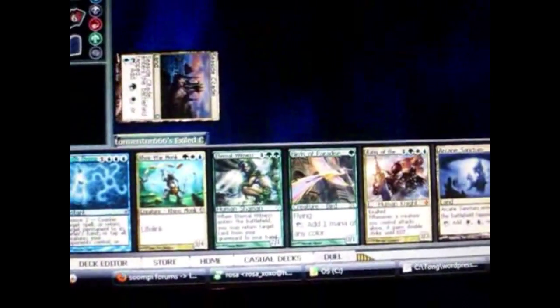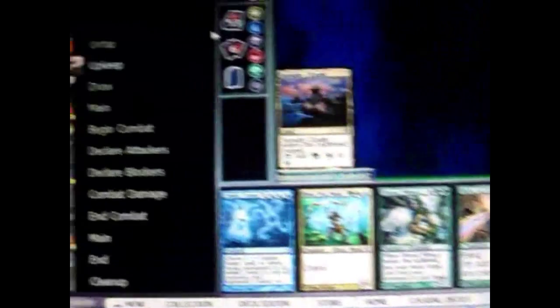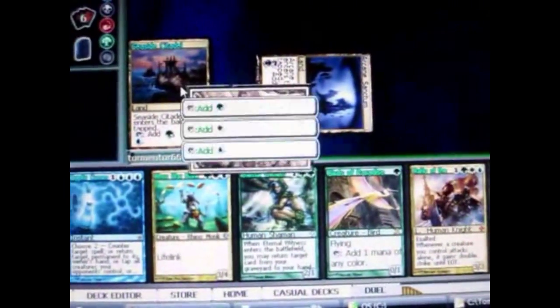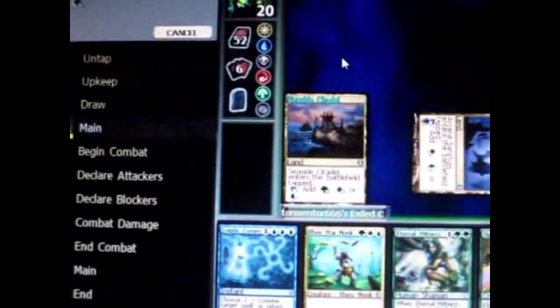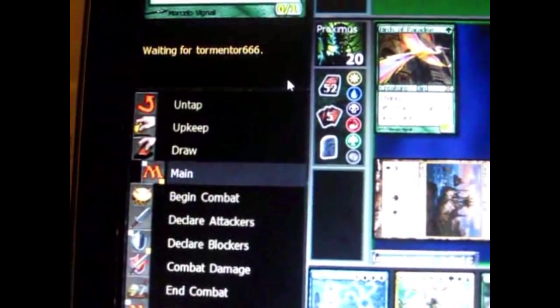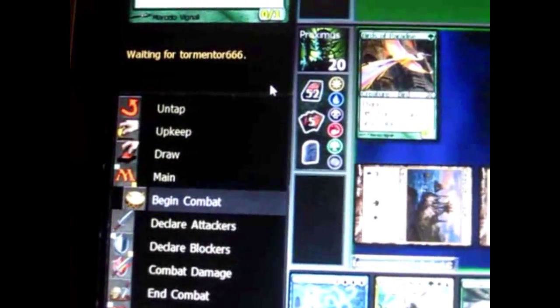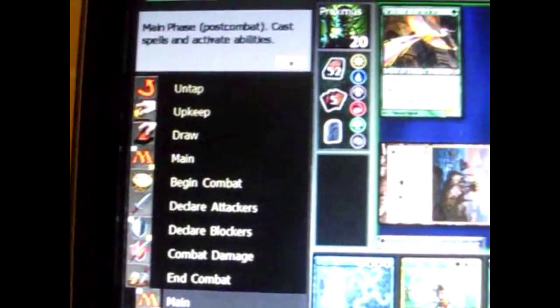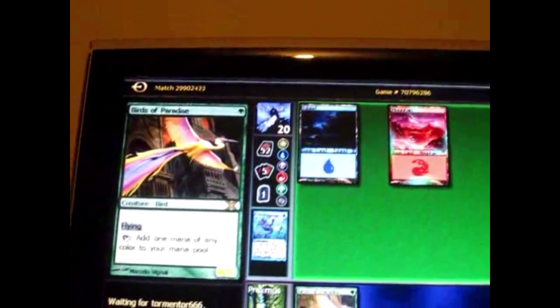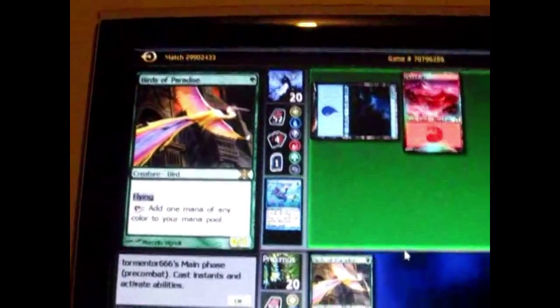Green has the biggest creatures. Red has lots of burn spells, direct damage spells, and haste spells. I play a land for green. Black has lots of draining life spells and spells that kill creatures. White has a lot of defensive spells, life-gaining spells, and efficient creatures. Every color has its own kind of specialty.